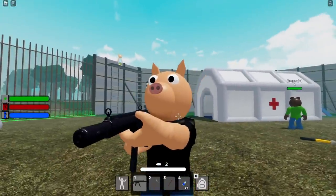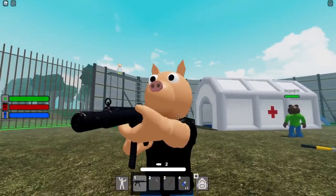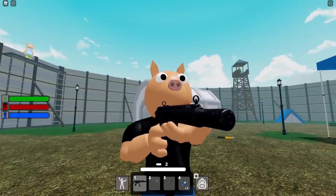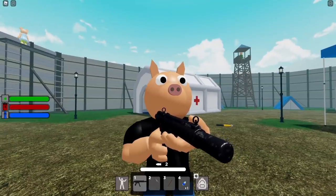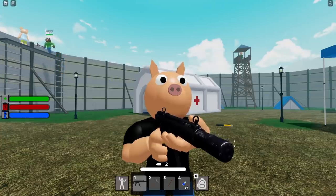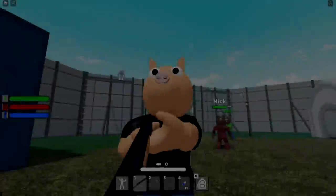Now let's talk about the guns. There are about 5 guns in the game that you can locate. The SMG looks awesome — it's pretty much one level up from the pistol. The SMG has 16 damage, clip size 30, and reload of 2.5 seconds. Very basic, easy, and classic for an SMG.